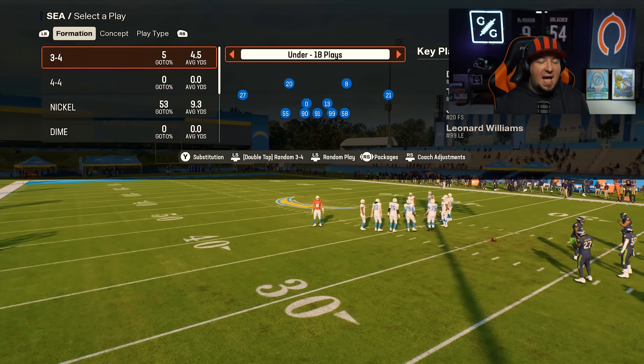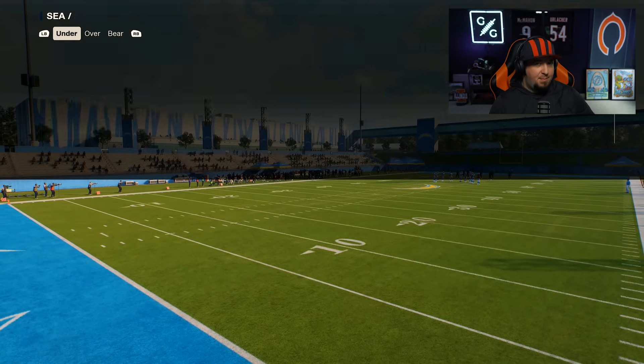Let's talk about what the duo is and how it's blocked. Duo is what they call power without a puller. Zone-based blocking systems are built on double teams and combo blocks up to the second level. But sometimes when you're talking about a wide zone or stretch-type run, your offensive line is all going to step a direction and they're blocking the first thing that flashes in front of their eyes in terms of the opposing team's color. This creates cutback lanes off of over-pursuit. With a duo, this is a man-to-man blocking scheme — everybody's got a target they're going to block.